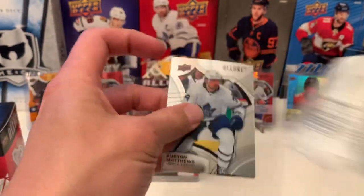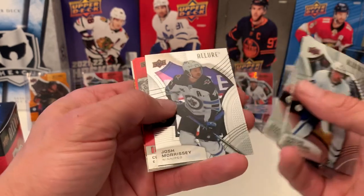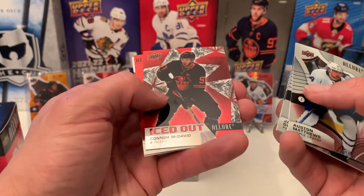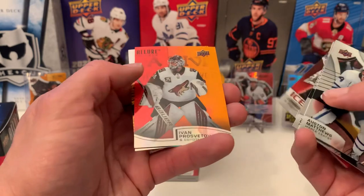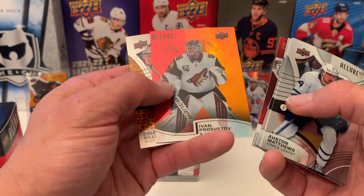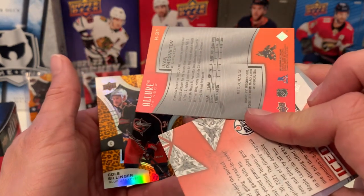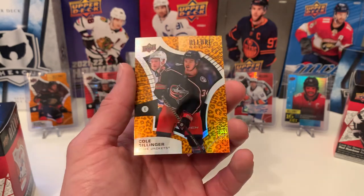Pack three: Auston Matthews, Jake Guentzel, Josh Morrissey, iced out Connor McDavid, Red Orange Rainbow Provorov. Interesting — it doesn't say Rookie on it. And we have Cole Sillinger on the Leopard.